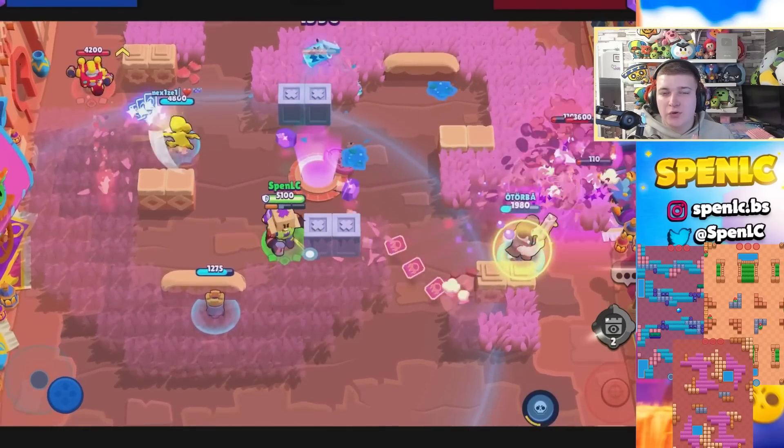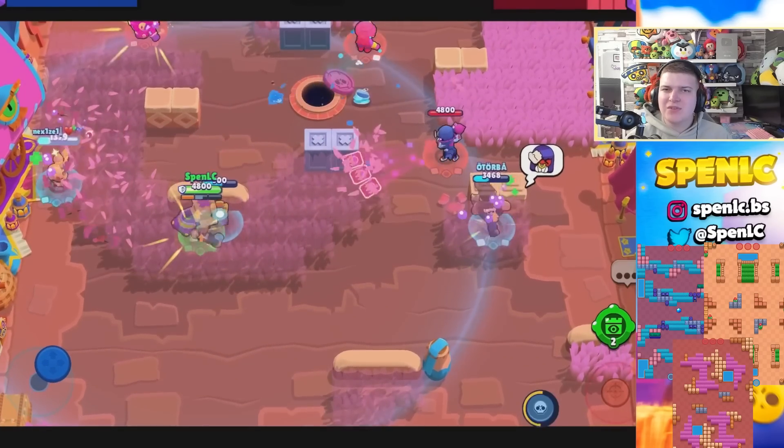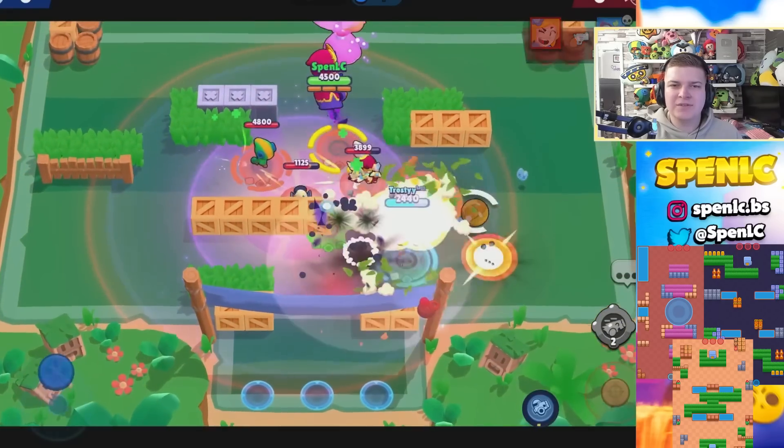Next up is Grom. He's really going to thrive on Knockout and Bounty in particular. His best three maps are going to be Flaring Phoenix, Bell's Rock, and Layer Cake.